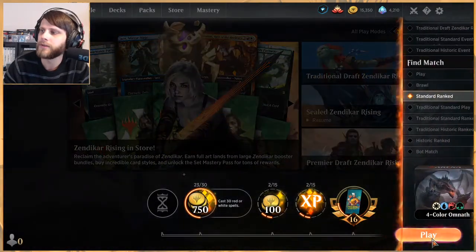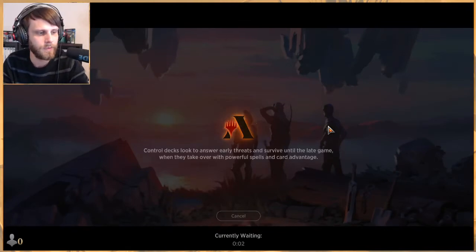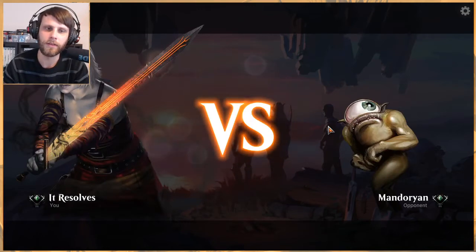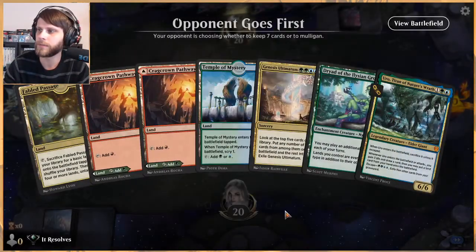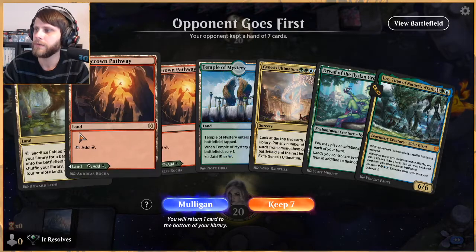Welcome everybody to part two of this four-color Omnath list. There are a few lists like this running around — I'm going with the one with Terror of the Peaks and Kenrith, as well as an Ugin. Really enjoying it so far. If you missed part one, please go check that one out. We ended up on a two-and-one record, which I'm pretty happy with.